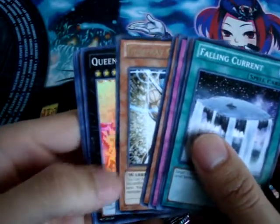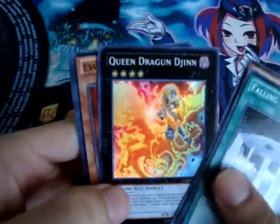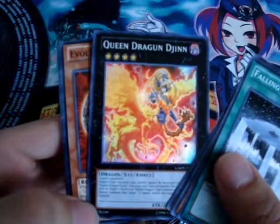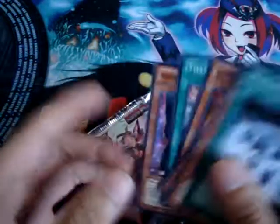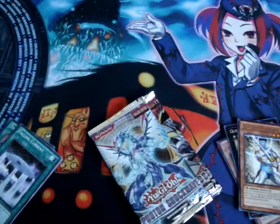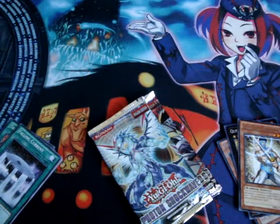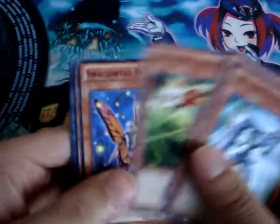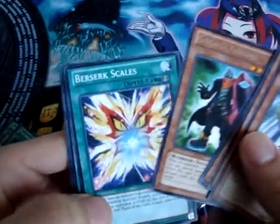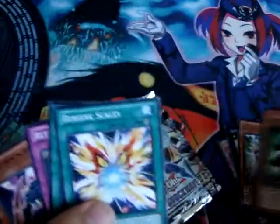Light Rake Raffer — oh nice. Queen Dragon Djinn — the Djinn, that card looks really nice. And another Light Rake Raffer. Ga Ga Ga Gardner, and that's it. Can't expect a holo out of all of them — it'd be nice, but.